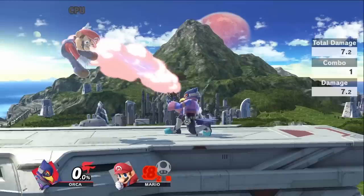Since I'm talking about throws, I want to talk about Falco's kill throw and how to DI it. Just DI down and behind Falco, and the laser should never connect, which means you should never die from it.